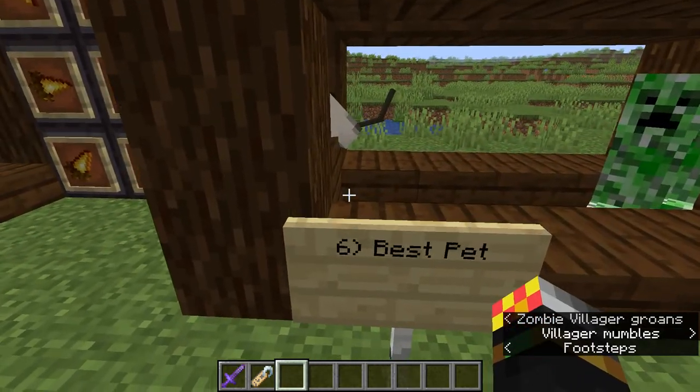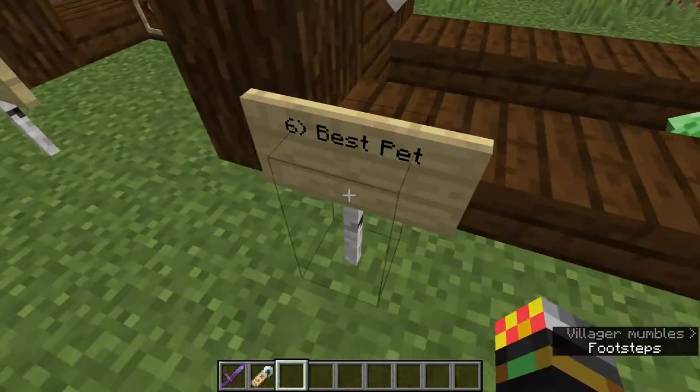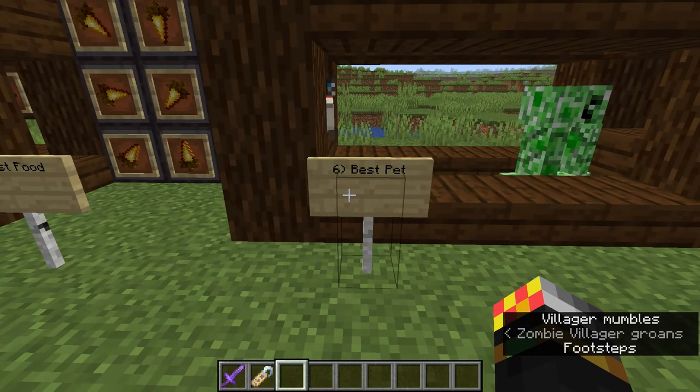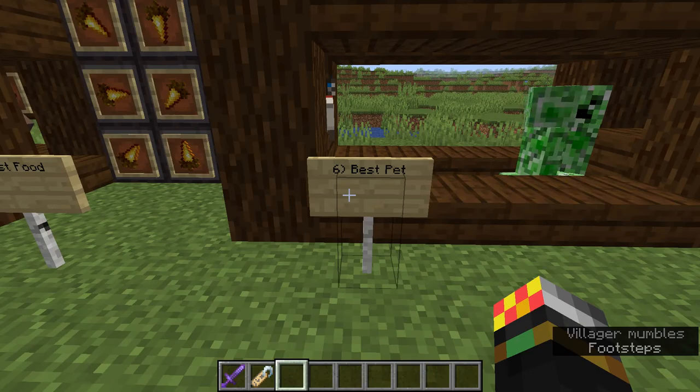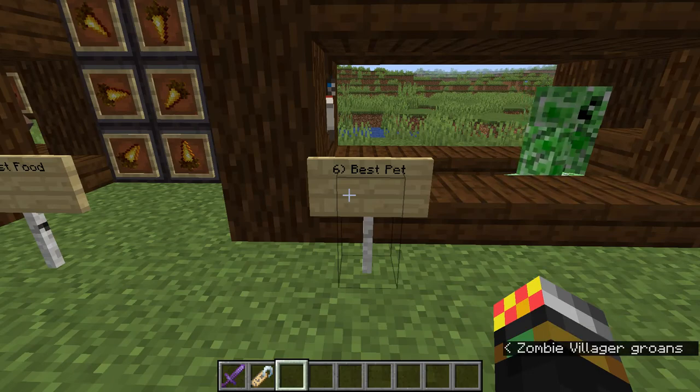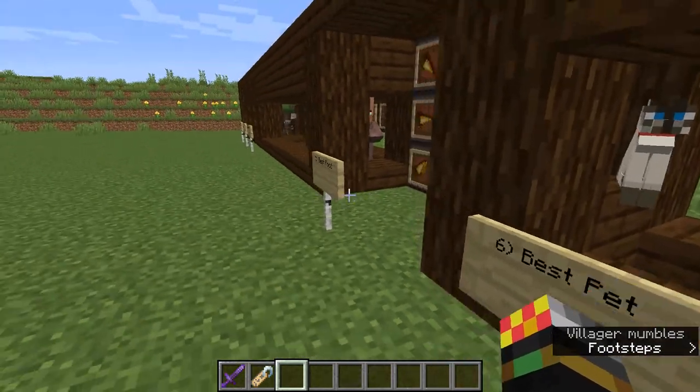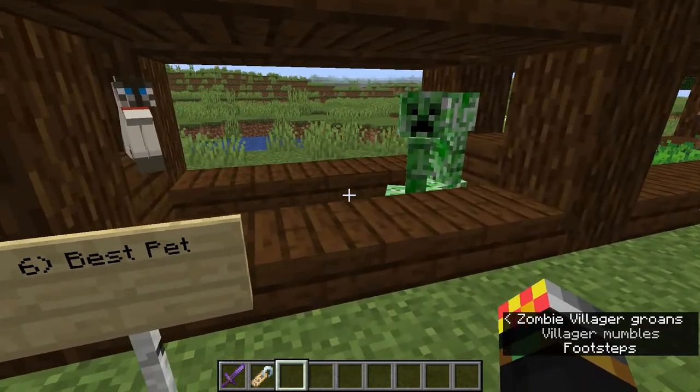Let's talk about pets, and my opinion: cats are also the best pet. Wolves and dogs in Minecraft — they are cute and I like them, but I don't really like taking them out because I always think they might die. So I have them decorate the place. They don't really do much, but they're nice and cute, I suppose.